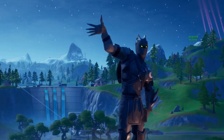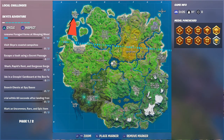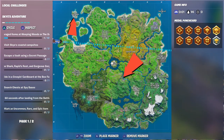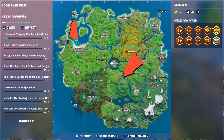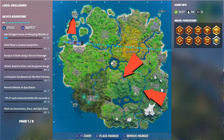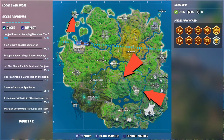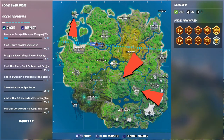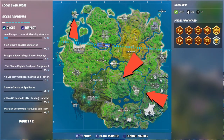Hello, welcome to my channel! Today in Battle Dragon RC we're going to see three locations. We're going to visit the Shark, Rapid Rest, and Gorgeous George. You can see them here on the map with arrows — the Shark, Gorgeous George, and Rapid Rest.